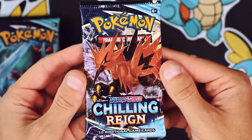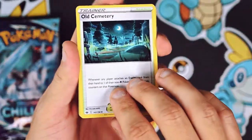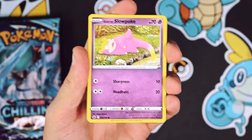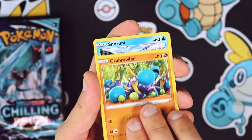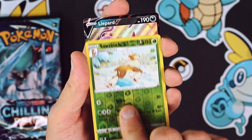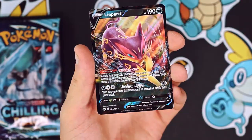Getting into some more Chilling Reign - my cat's just loving it. Starting out: Old Cemetery, Dynatree Hill, Snover Reverse Holo, Galarian Slowpoke - I love these Slowpoke cards, that one's so chill, Galarian Slowpoke looks the chillest of them all. Snowrunner, Weedle, the Sawsbuck Reverse Holo, rare reverse holo. And we get a hit - we got the Snorlax V! That is a nice looking card.